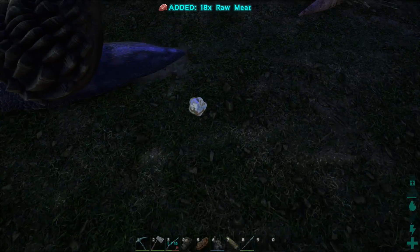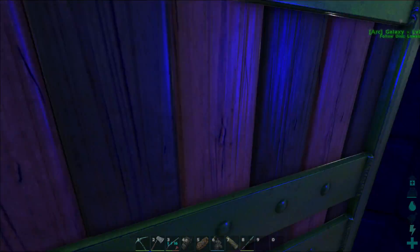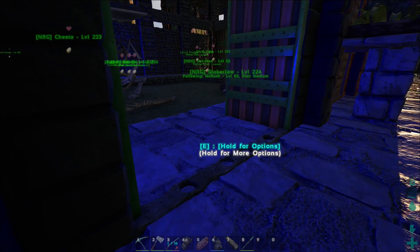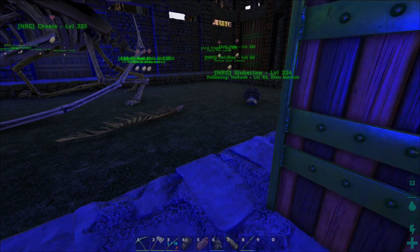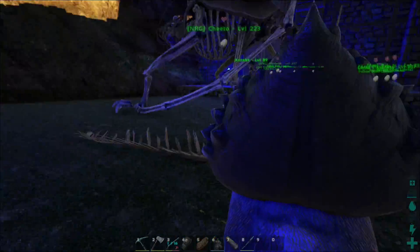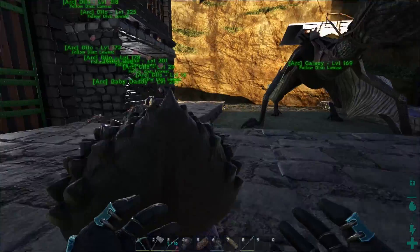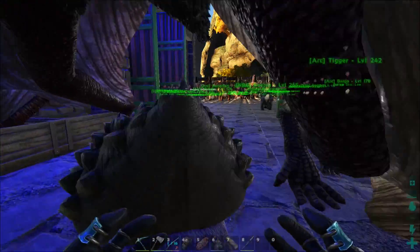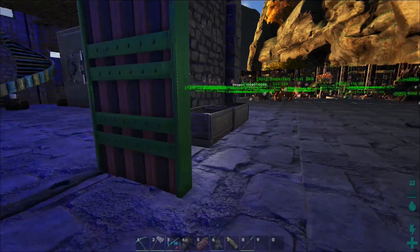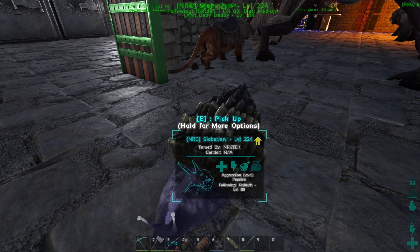Or do they even eat? I don't know — well, surely they eat, they have a food stat. I'm just going to drag it over here to the feeding trough and see if it connects. Yeah, I'm going to drag... wait, why am I dragging it? Oh, you can pick them up! I'm going to take mine over to the big pen and see if it connects with the meat trough. It shows that it is within range of the feeding trough — well, I think if that symbol's up there it means they're eating off of it.